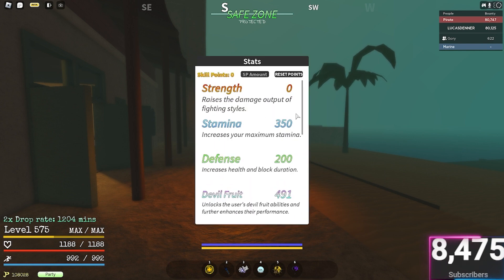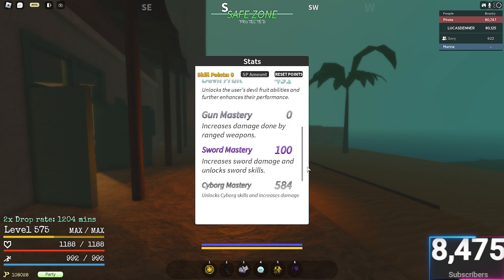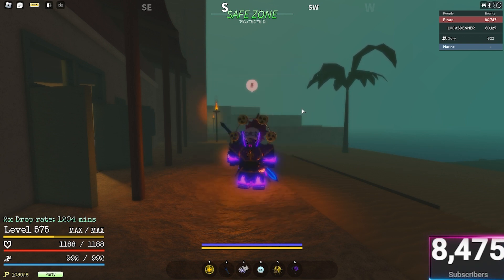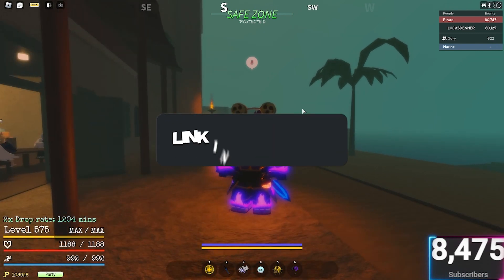These are the stats I would probably recommend you use over any of the ones I've mentioned, just because it uses that cyborg damage which for PvE is really, really OP. Cyborg is like the best fighting style in the game without a doubt. Anyway, that's it for this video — hope you enjoyed.